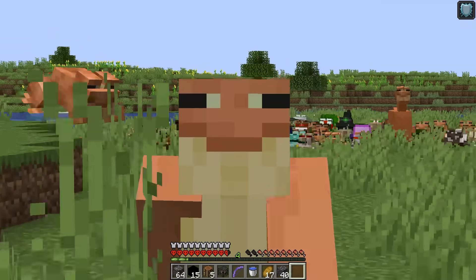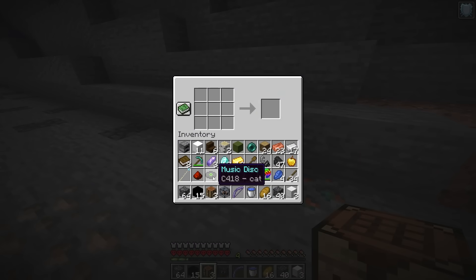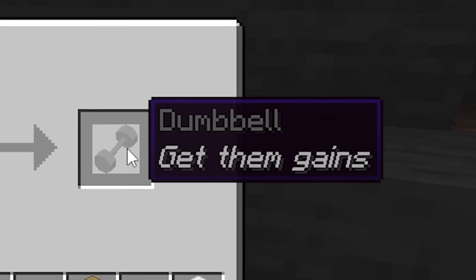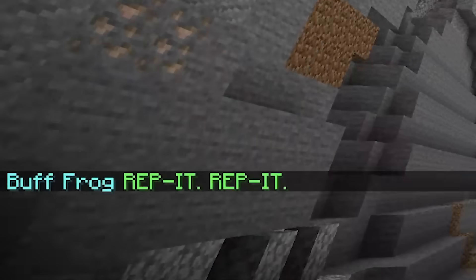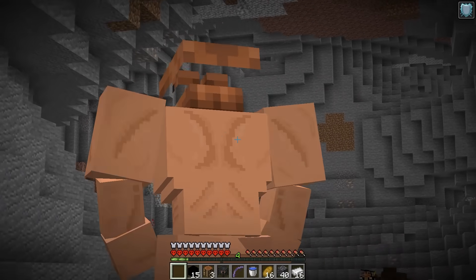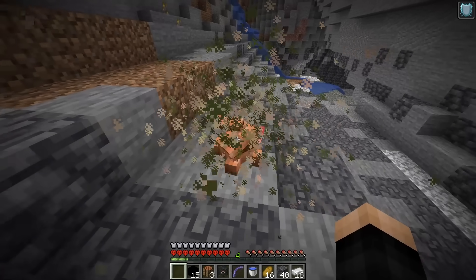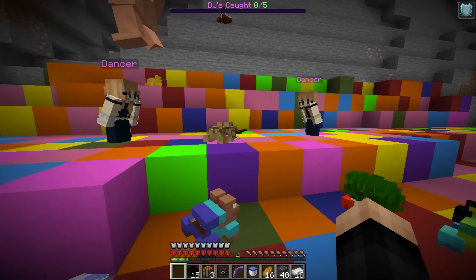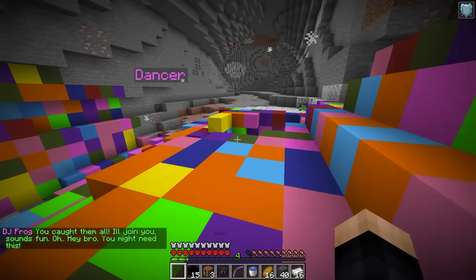For the next frog I craft a dumbbell using two iron blocks and an ingot. I give it to a frog and get a giant strong frog that just punches things. Next, I give a cat music disc to a frog and get the DJ frog. It says 'catch all the DJs to stop the music' — there are multiple rainbow DJ frogs to find. I catch all four and the last one joins my army and drops a nether star.